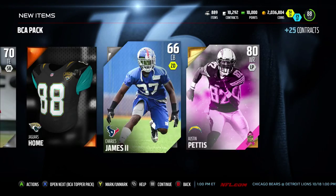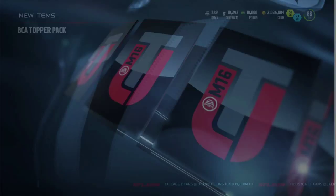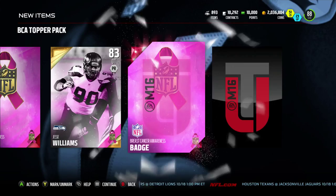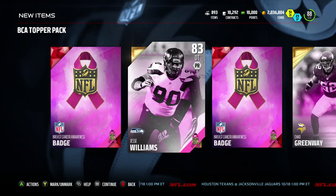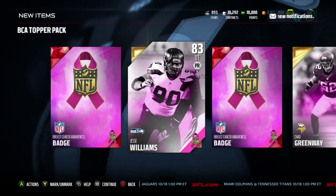BCA topper — oh man, I got hit with the cheese. This gives us four BCA items. We get two players: Chad Greenway and Jesse Williams, plus two BCA badges, which were going for about 2,800 coins when I checked earlier. That's going to be it for the hunt for Jarrell Casey. Hope you liked the pack opening — make sure you hit the like button, subscribe, and I will see you guys on the next one. Peace.